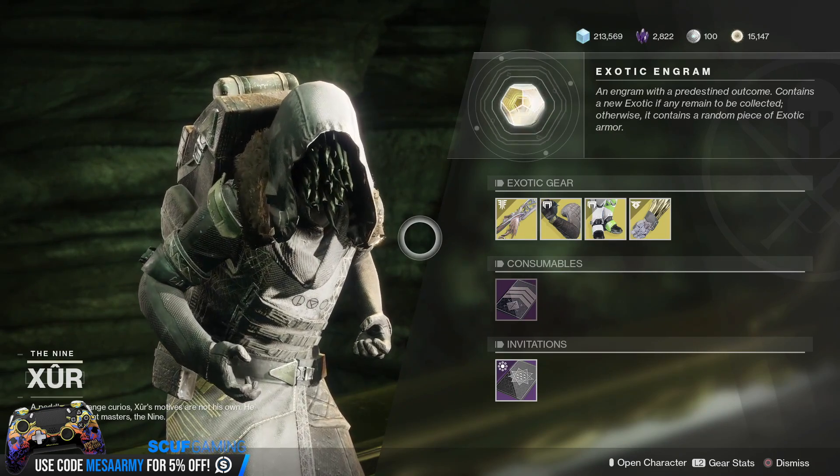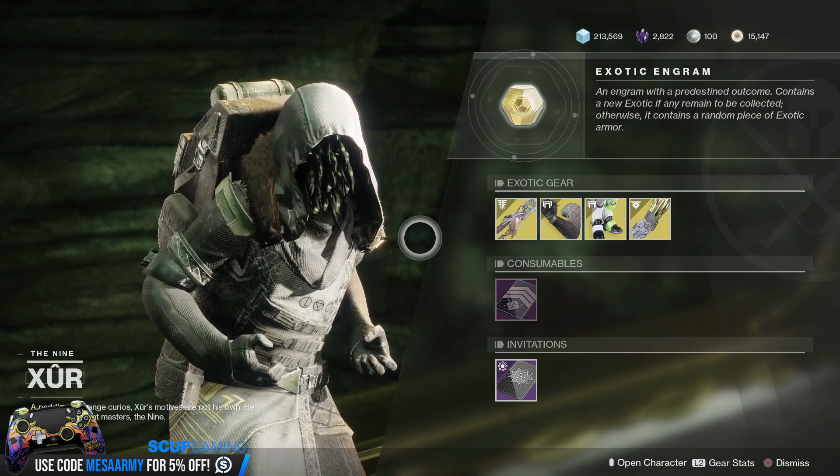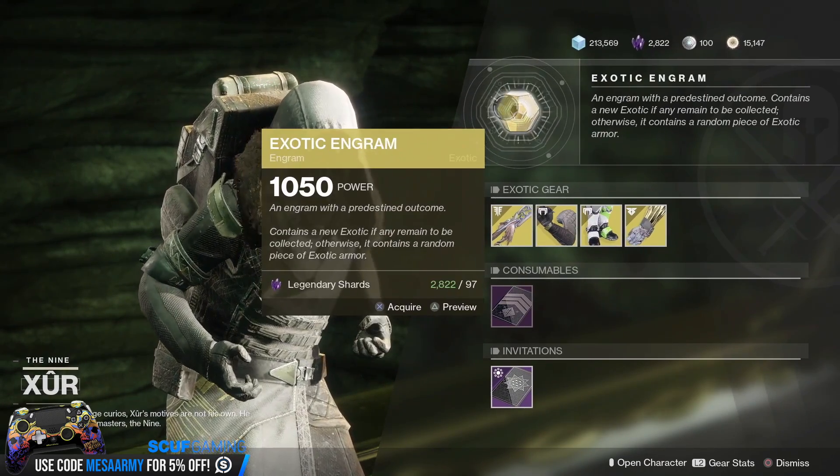It's all year one stuff for the most part and Forsaken — Forsaken is considered a DLC, I guess — and we'll see what random rolls he has. If you're new to the channel, Xur does sell random rolls.